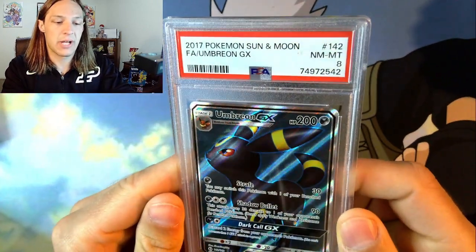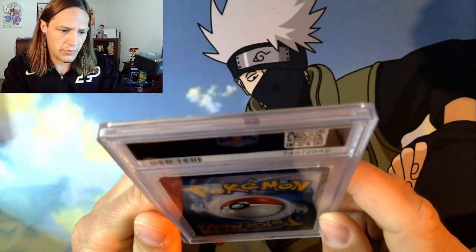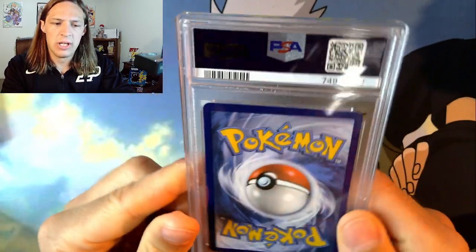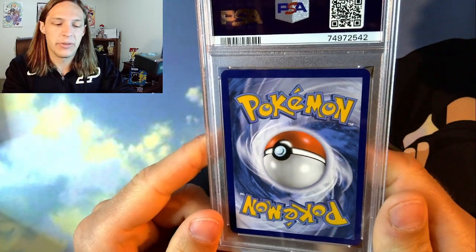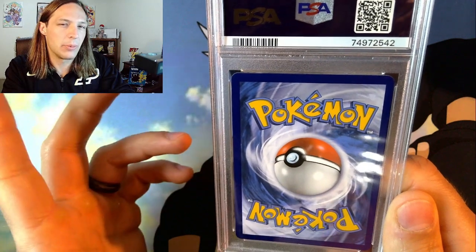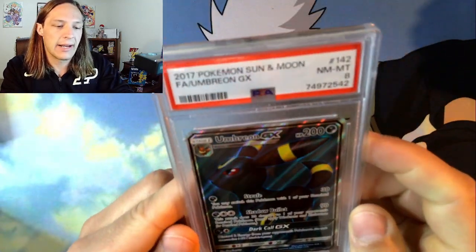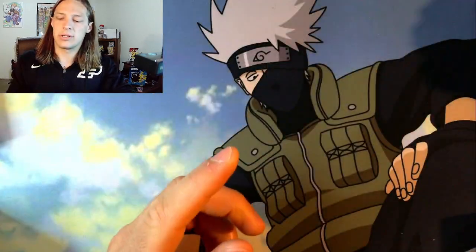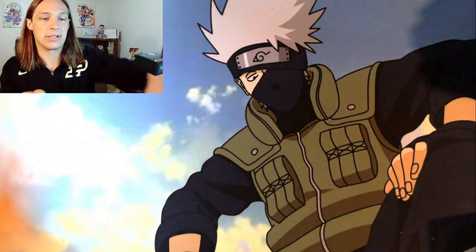We also got slapped on the Umbreon GX full art — PSA 8. It's a little bit off center but there's no whitening at all. If you remember my last PSA return, there was a shiny Leafeon that also got hit with an eight for the same reason — slightly off center on the back, still probably within 60/40, but they hit it with an eight. I really thought this would squeak a 10, but I'll probably still be able to get 30 or 40 bucks out of that card just because it's Umbreon.